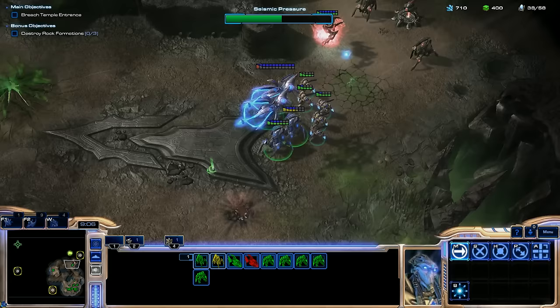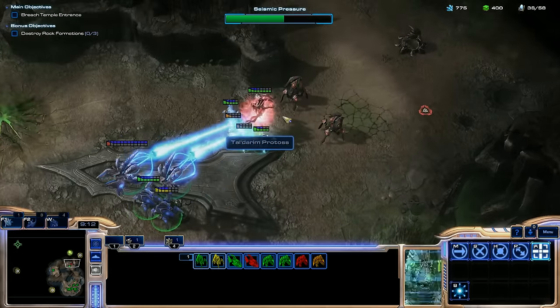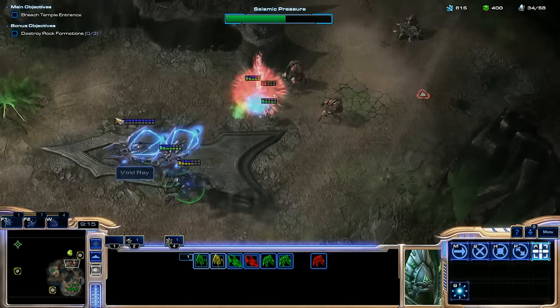Even though it looks like these things are doing more damage, actually they're only doing more to armored units, which is interesting. Archons — let's back out. Let's not attack into the cannons. Let's let them come to us. Turn around — he's dead now, that's fine.